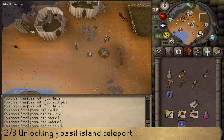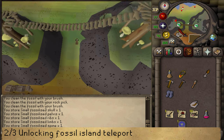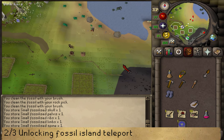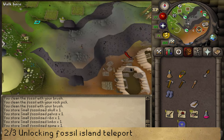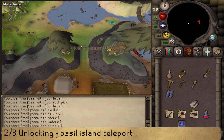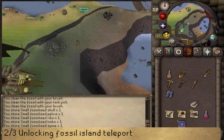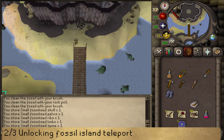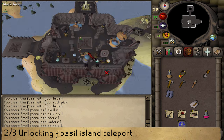The next thing I want to do is unlock a direct teleport to Fossil Island using the dig site pendant. Go north from the camp, under the road bridge. Use your minimap to go to the western shortcut sign, climb the ladder, cross the road bridge, go back down the ladder, and follow the path to the house on the hill. The entrance is on the western side. Climb upstairs and find the strange machine just to the south. Use your dig site pendant on it to unlock the Fossil Island teleport.